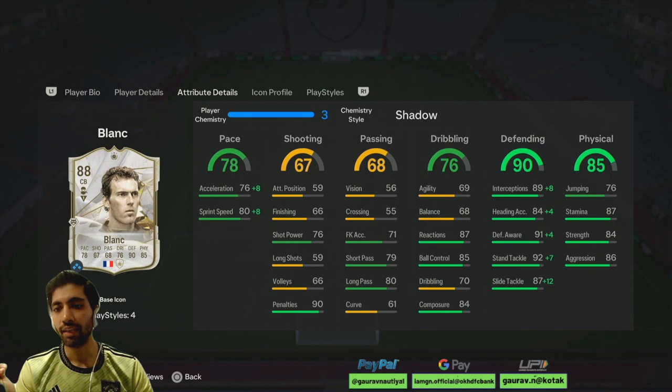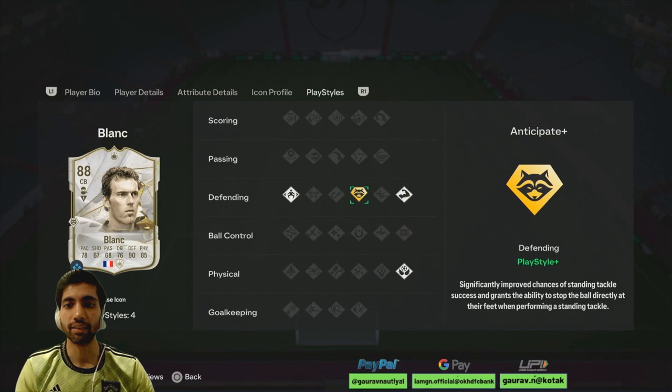Looking at his defending: interceptions becomes 97, 88 heading accuracy, 95 defensive awareness, 99 standing tackle and 99 sliding tackle. These stats for defense are overpowered. His physical: jumping is 76, stamina is 87, strength is 84, and aggression is 86.